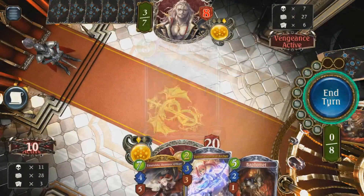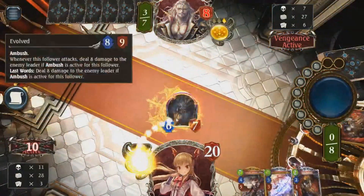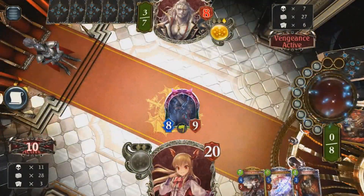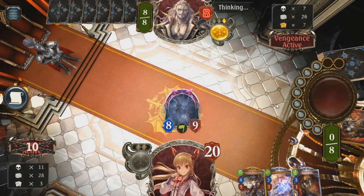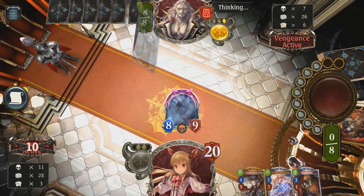Him being at 8 just means if I play Spawn of the Abyss and evolve it, he's pretty much just dead. There it is — he can't have a Revelation anyways.